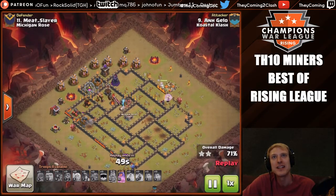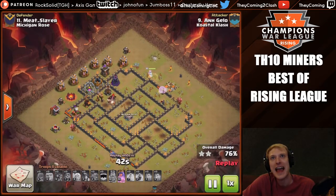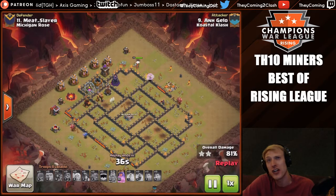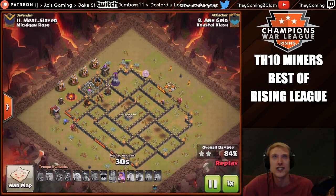The miners are rushing up to get this tesla. They're going to hit a bomb but it's going to be alright — one of the bombs inside the inferno tower compartment was triggered by itself before the main pack came in, so they actually end up taking that inferno tower. Meanwhile the queen has survived. Just a few miners are living at this point, but the queen with her ability will be enough to clean up these last two point defenses. Really nice job to Angelo of Coastal Clash.